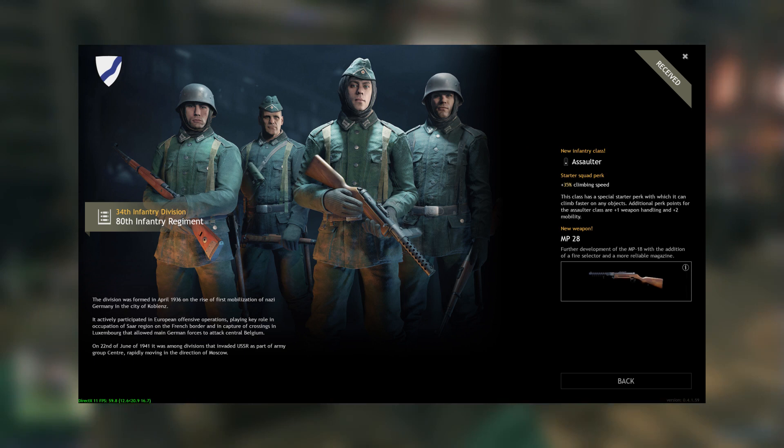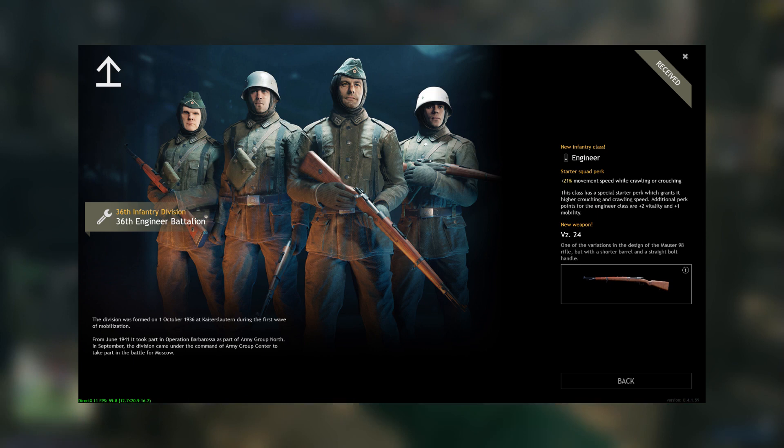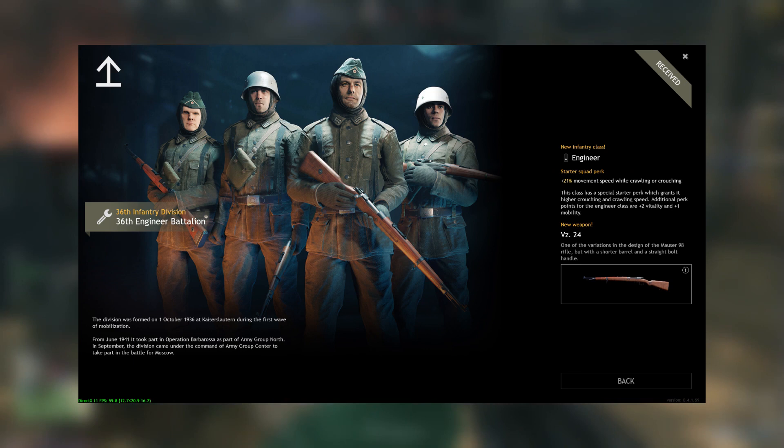Level 3, you have the VZ24 with the engineer squad. Throw out the VZ24, but use the engineer squad. The VZ24 is a good gun, but honestly the stock rifle is much better in my opinion according to sights. But if you can understand the VZ24 sights, use it. The engineer squad — highly suggest that you upgrade it to full.